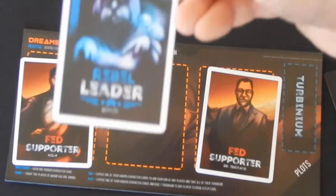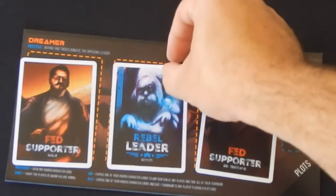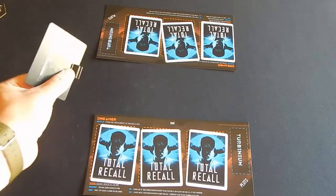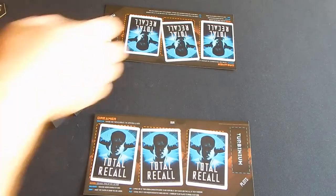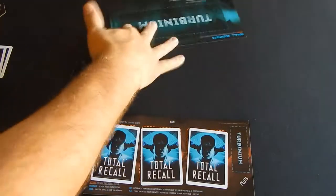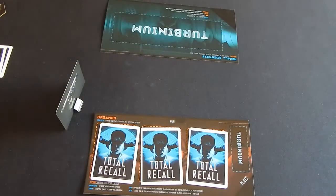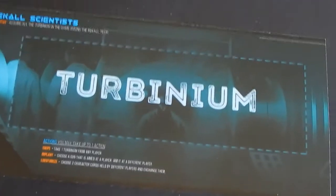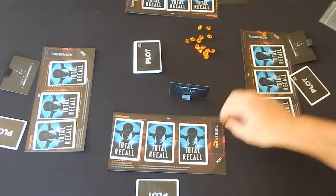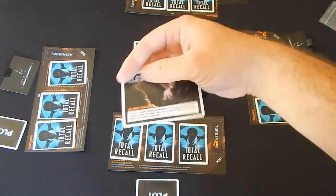If a player is shot, they reveal their characters. If they are a leader, they take a wound and are now a major target, as one more shot will kill them and end the game. If they are not a leader, they show their character cards and hand any plot cards to the person that shot them, then flip over their player mat and are now a newly formed third team — the Recall Scientists. The final action a player can take is to reveal a card, pay a Turbinium to any one player, and then draw a plot card.